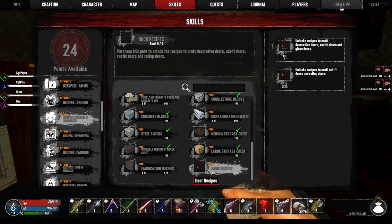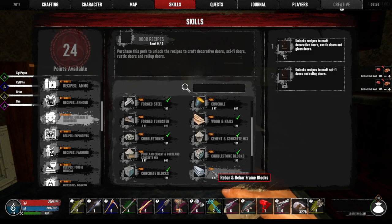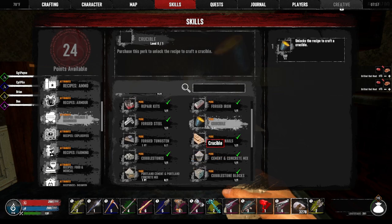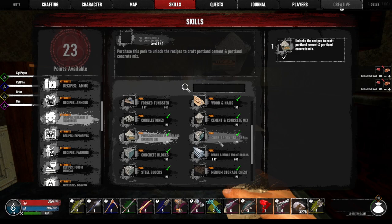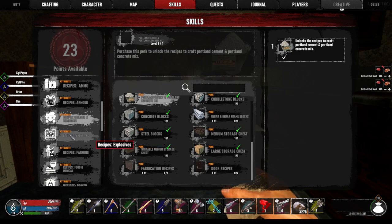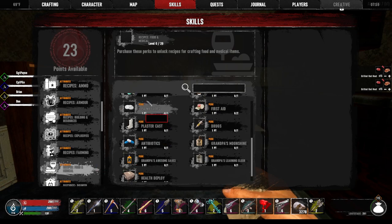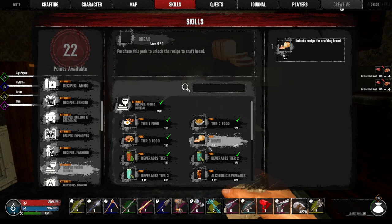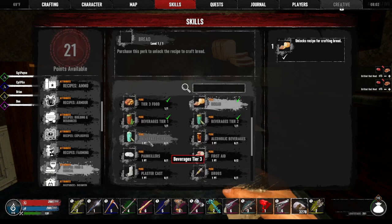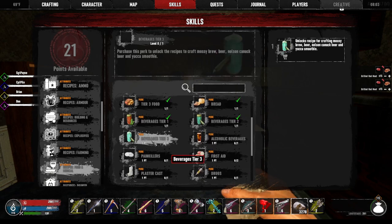Fabrication door recipes — decorative doors. I'm not ready for the decorative stuff yet. Crucible — we just got one of those, I don't know if I need to unlock it. Portland cement. Food — let's go through food and medical. Tier three food, definitely. I think I need that for the pies. You need bread to make dough for the pies. We can finally level up in one of those class quests.